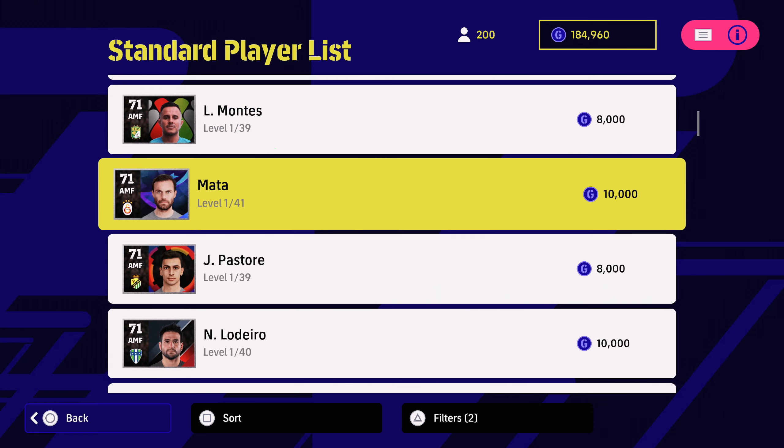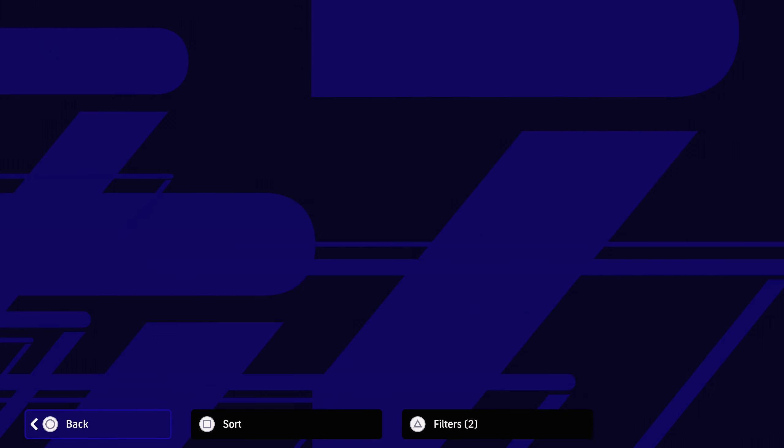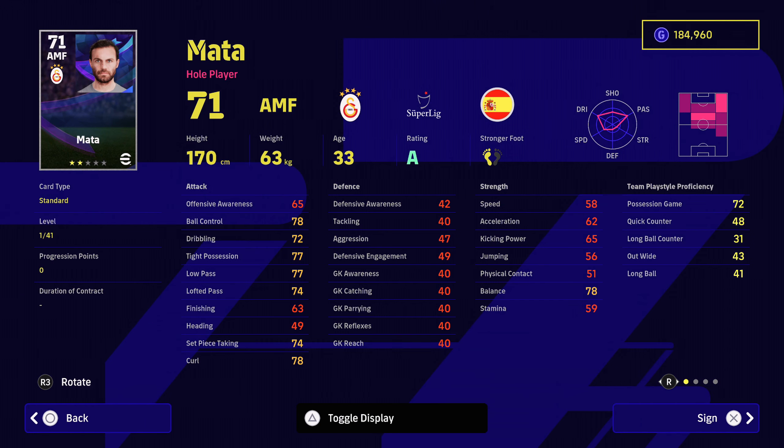For 10,000, I can definitely recommend Wanmata. 41 levels of training and he's got possession game 72, great ball control, tight possession, low passing, lofted passing. And look at his player skills: first time shot, one touch passing, through passing, weighted passing, pinpoint crossing, low lofted passing. So he's got pretty much everything you need for an attacking midfielder to play into your strikers.